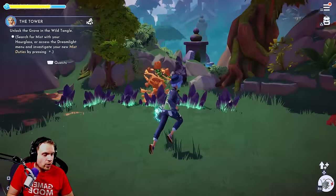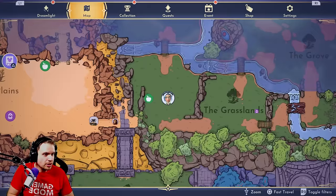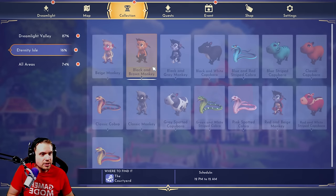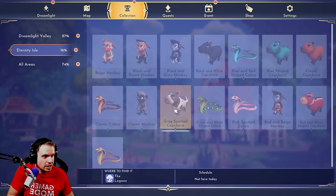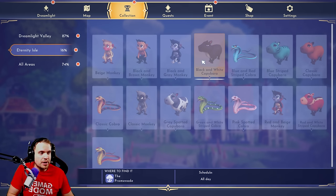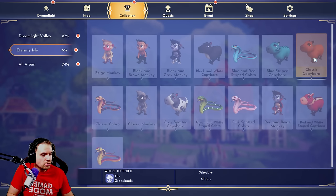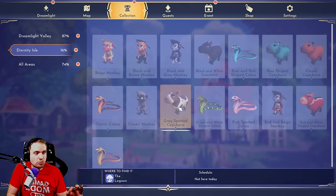We're currently in Wide Tangle, so let's find a capybara. You can actually go to your collection, Eternity Isle, go to critters and you can see what is the schedule for every critter. For example, for capybaras — black capybaras are always in Promenade, blue capybara is always in Grove, classic capybara is always in Grasslands, that's the one we're going to be trying to get today. Then gray-spotted capybara is in the lagoon, but she has a very specific schedule, and I'm going to tell you what the schedule is.